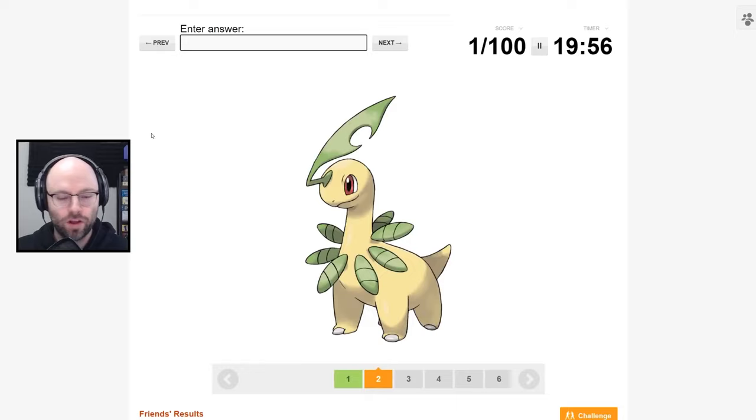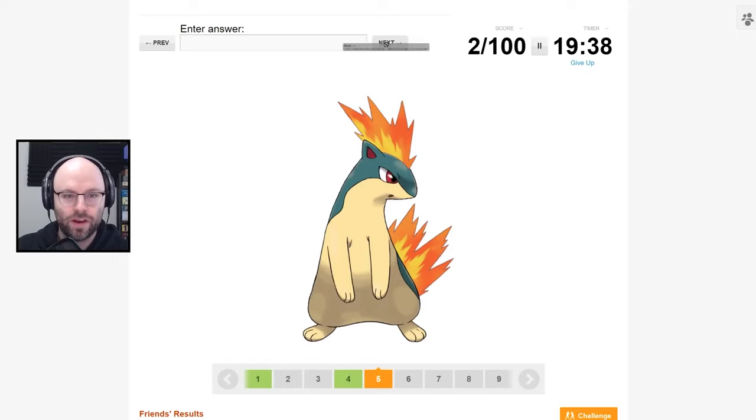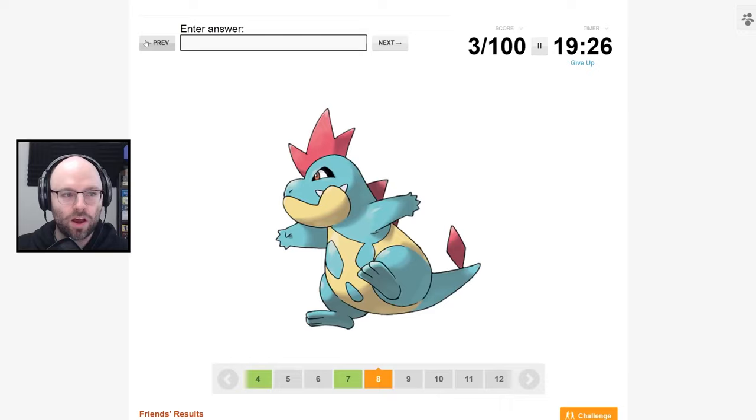I know that this is Chikorita. She evolves into... I have absolutely no clue. I have never seen this before in my life. This is Cyndaquil, and Cyndaquil evolves into an angry ferret. That is Totodile. I know Totodile. They put so much effort into the art for Phase 1.